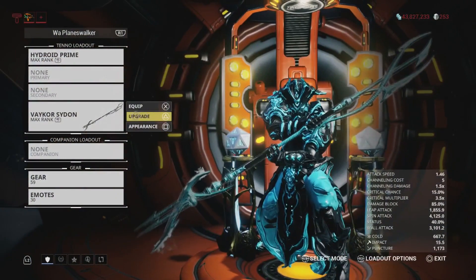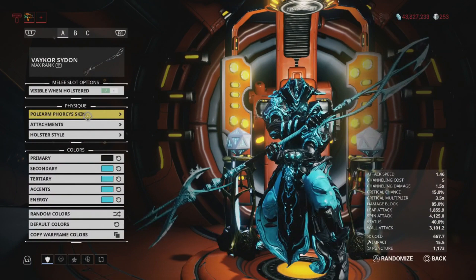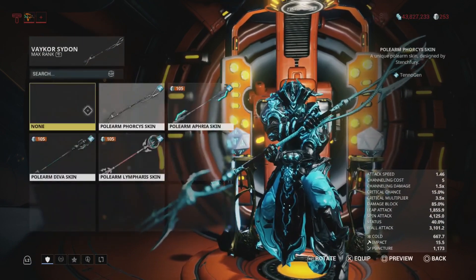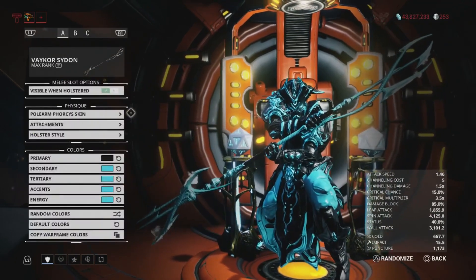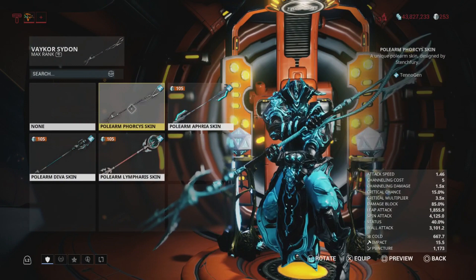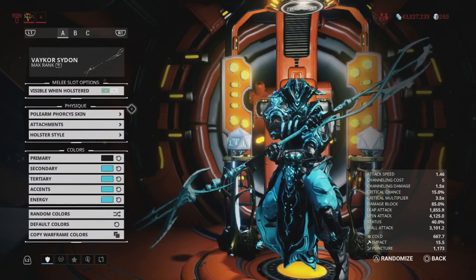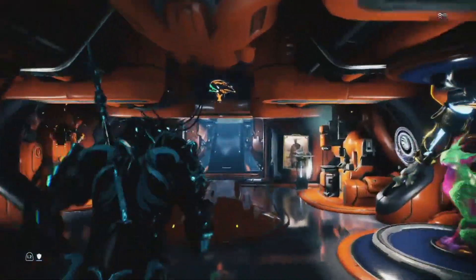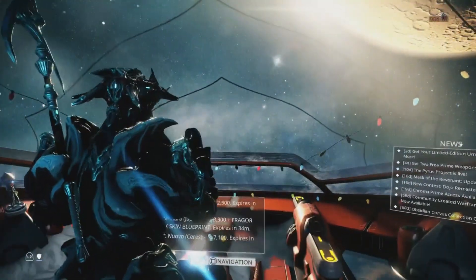This is the Vakor Sidon — it's a melee weapon for one of the Syndicates. But this is what it looks like by default. I thought it looked super cool. This is a Tennogen skin, by the way, for the weapon. So definitely keep that in mind if that's something you want. And with that said, let's go find a mission to show him off, shall we?